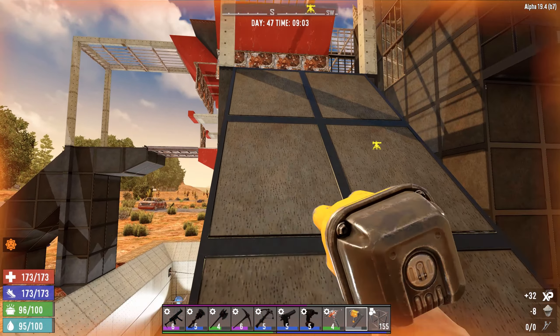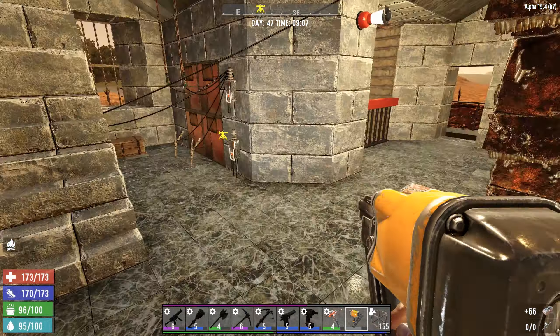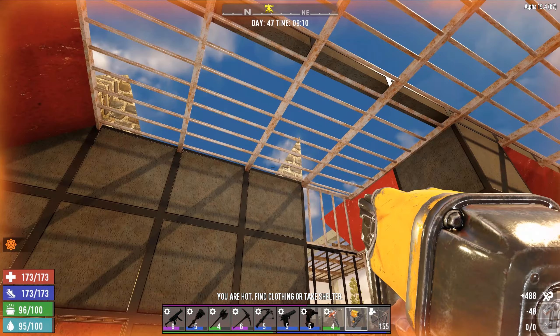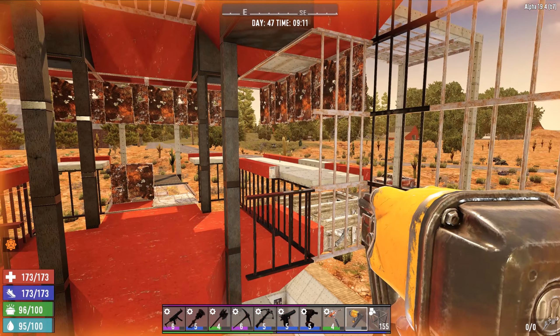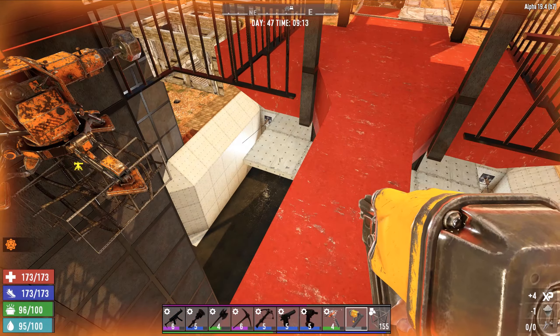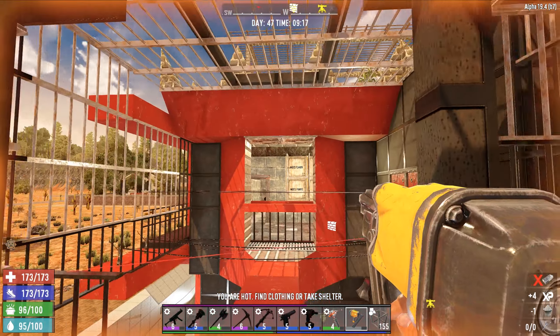Let's go check on that forged iron and see if that's ready yet. This is all encased now in iron bars, which is nice. Not that it's entirely necessary, but whatever. None of this is really necessary — we're just doing this for fun, right?